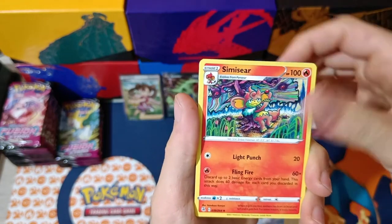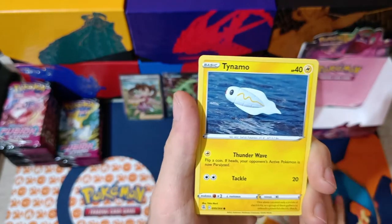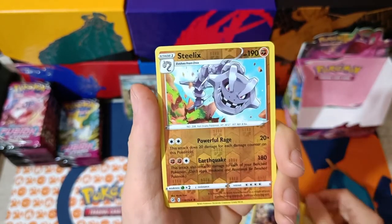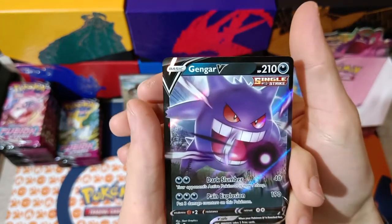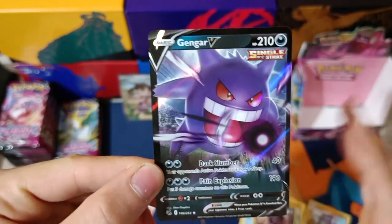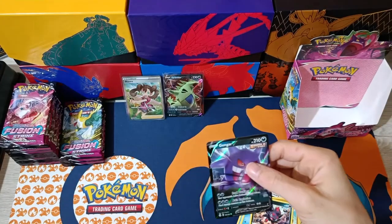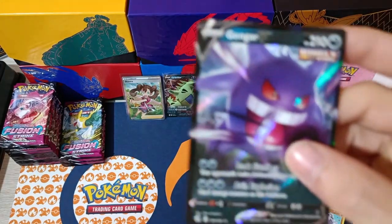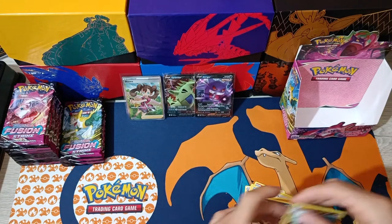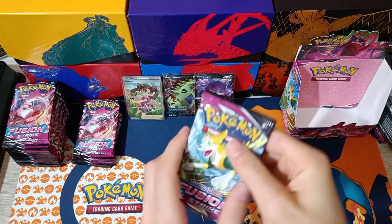Pack number 12. Frosmoth, Sinistea, Totodile, Canary, Clobbopus, Tynemo, Zorua. Ooh, Reverse Rare Steelix! And we have Gengar V. I really love these dark type V cards — the border is amazing, it just fits perfectly with dark type Pokemon. Look at that. Amazing. A little left side heavy centering.